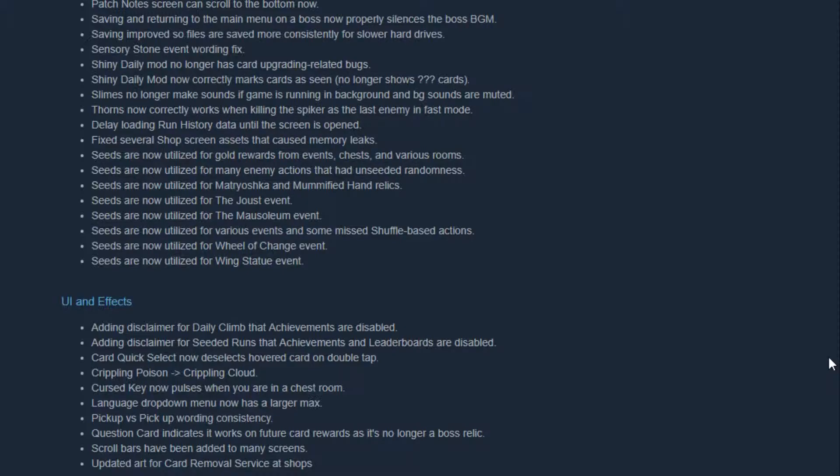Card quick select now deselects a highlighted card on double tap — so if you double tap the same number it deselects it, which is helpful. Cursed Keys now pulse when you are in the chest room, showing that the Cursed Key is in effect.